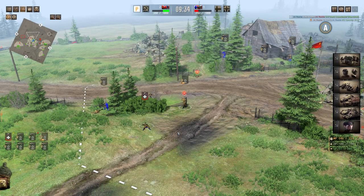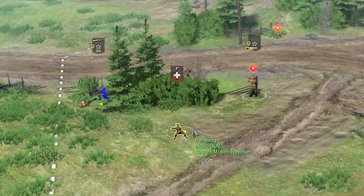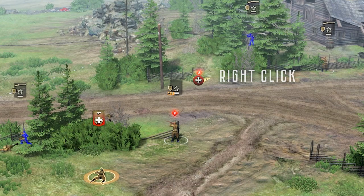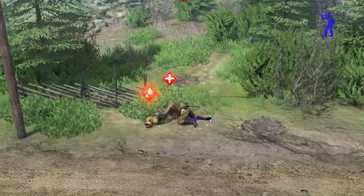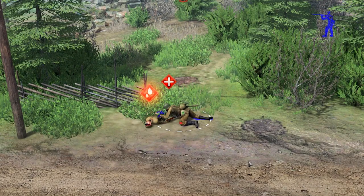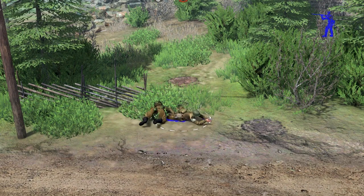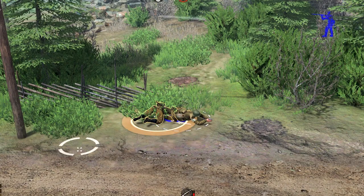Medics contain multiple abilities on the battlefield. The first ability is to heal fallen soldiers. To activate this, left-click on the soldier and then right-click on the desired downed soldier. Once right-click is selected, the medic will begin healing the downed soldier, and that soldier can go back into battle and re-engage the enemy.